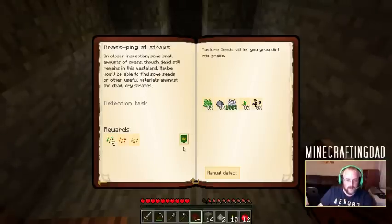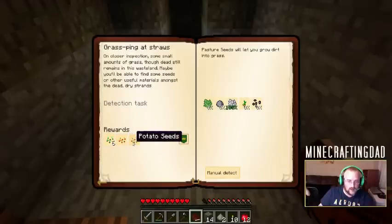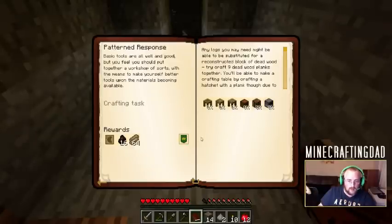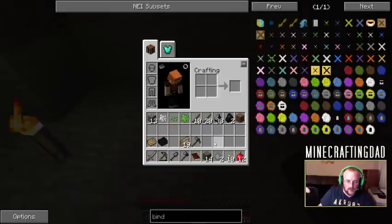This one here is the grass quest. On closer inspection, some small amounts of grass, though dead, still remain in the wasteland. Maybe you'll be able to find some seeds or other useful materials among the dead dry strands. Pasture seeds will let you grow dirt into grass. We could find this other stuff - we only found bone meal so far - and then the rewards are six normal seeds, carrots, and potatoes. We don't have that quite yet. Other than that, we can build some patterns and make our Tinker's Construct, although I haven't been able to make a crafting bench.